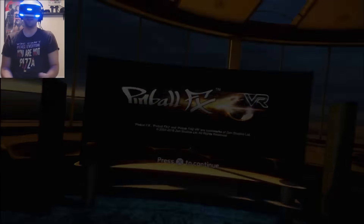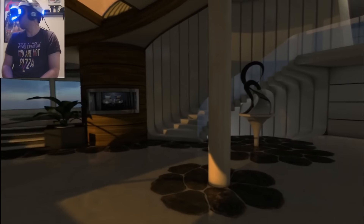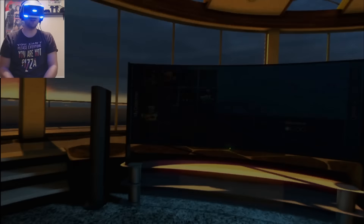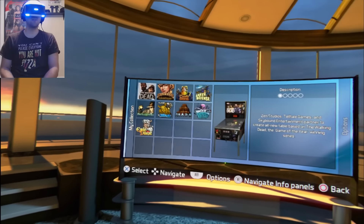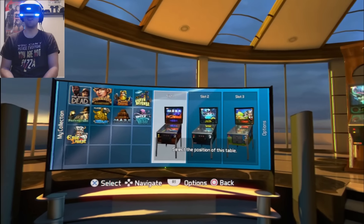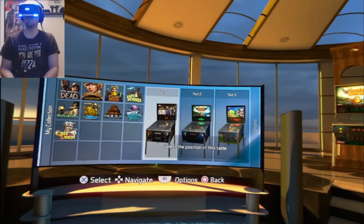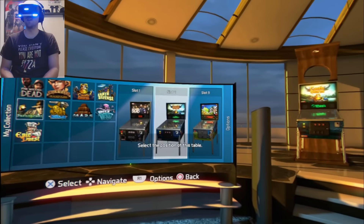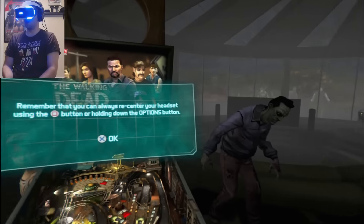Let's go ahead and jump into it. We're going to hit continue and figure out what we want to play. We have all three of the expansions, so let's go to the dashboard. The three that come in automatically are going to be the basic ones. I want to play The Walking Dead, Castle Storm — we'll put that in slot two — and Paranormal in slot three. All right, let's check out The Walking Dead first.